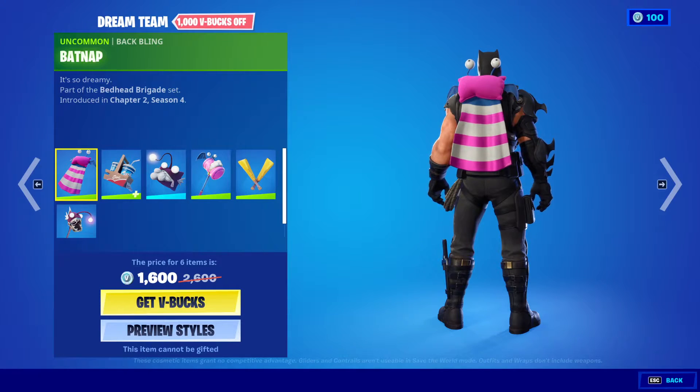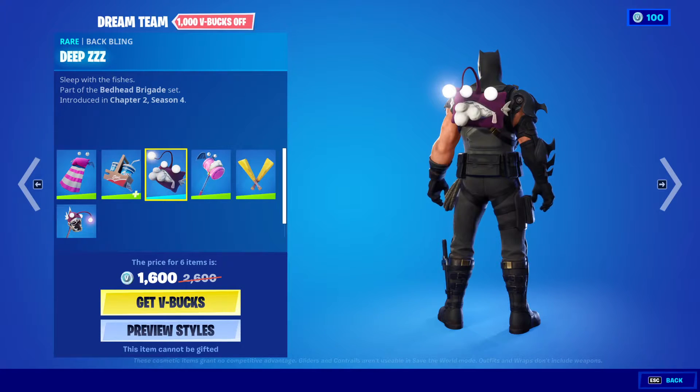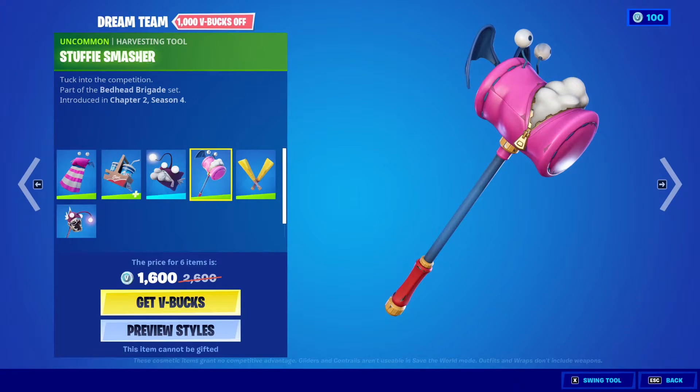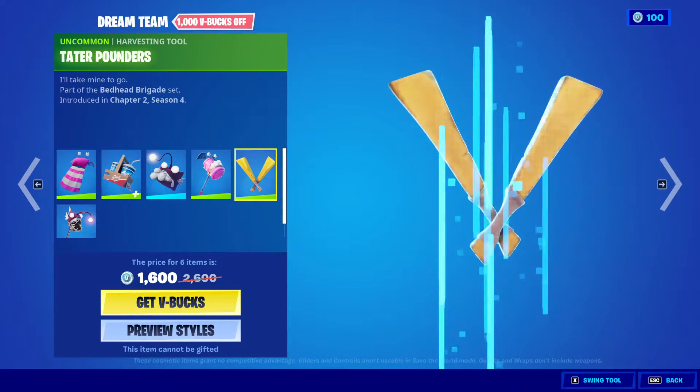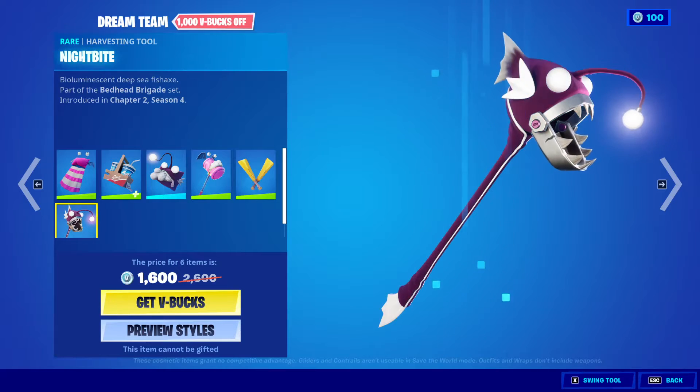We got the back bling Bat Nap, the back bling Shakey's To Go, the back bling Deep Deep Sleep, the harvesting tool Stuffy Smasher, Tater Pounders, and the harvesting tool Night Bite.